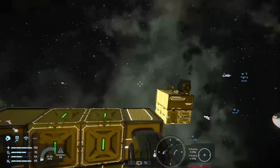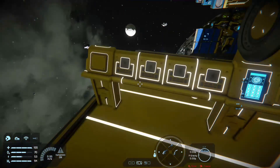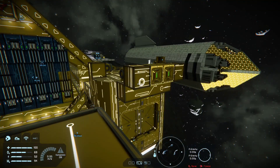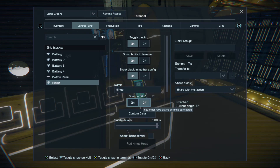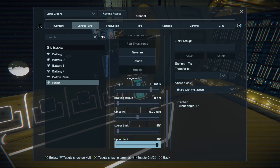But with those ideas in mind, let's actually learn how to use them. So we'll come over here — this is obviously a hinge and we have a control panel. You need a hinge and a control panel. Go into your control panel and find your hinge. The hinge is pretty basic, just like a piston or a rotor: you have reverse, detach, attach, lock the hinge — like rotor lock — plus your torque, braking torque, velocity, and lower and upper limits.